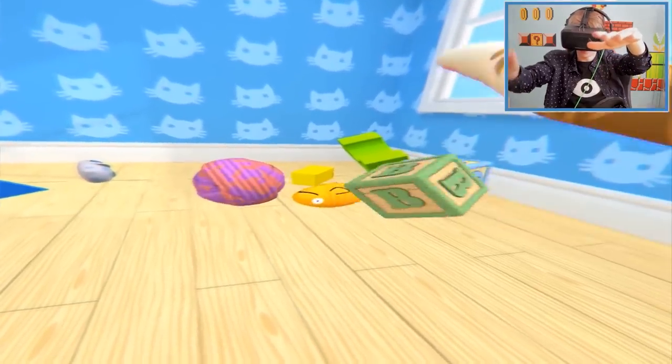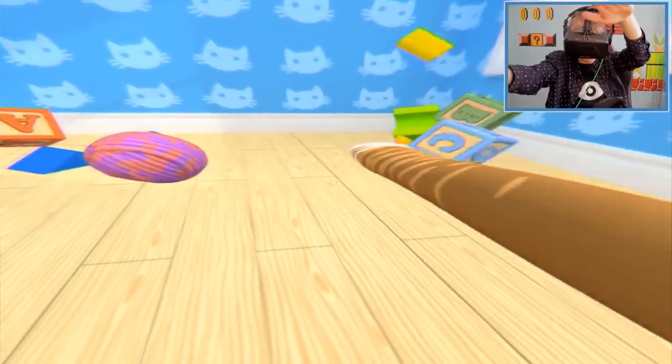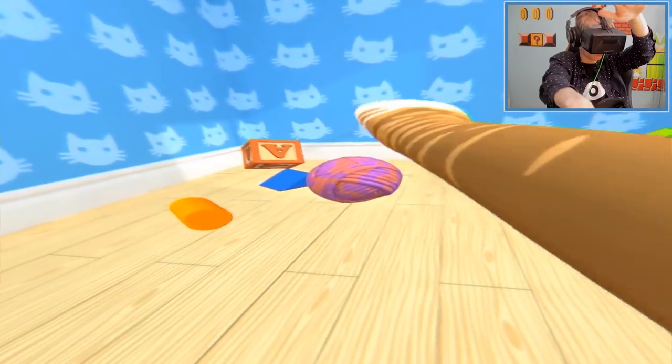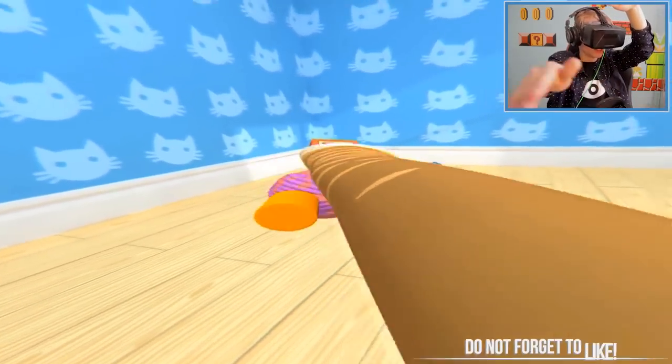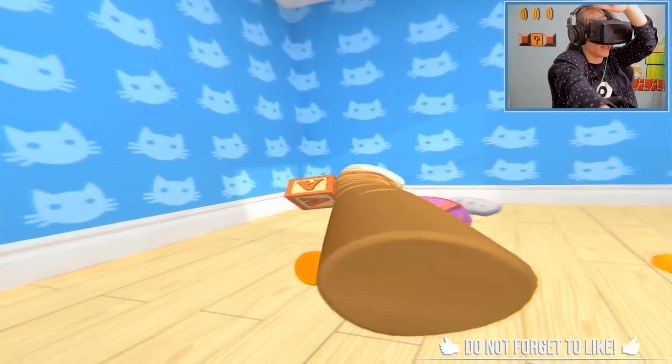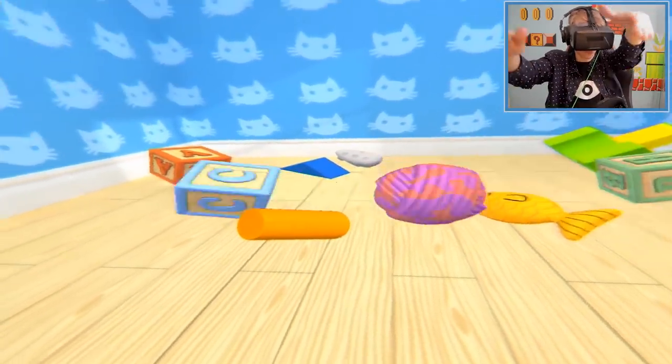I can't pick anything up so I'm just gonna play like a dumb cat — I'm gonna play like this. Oh! Oh B! Oh C! Oh! Fish! Ooh, fish! Nice! Oh, ball! You're a very cute little ball, I love you. And the A — ooh, the A square! Wow, it's amazing! Why is this so fun?